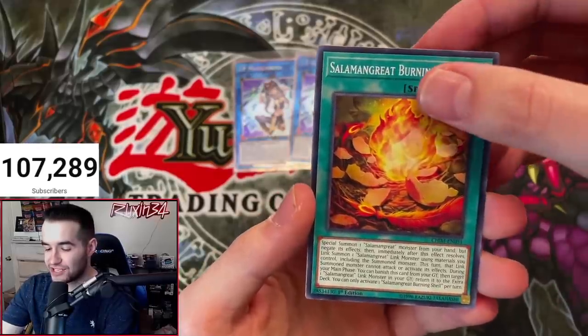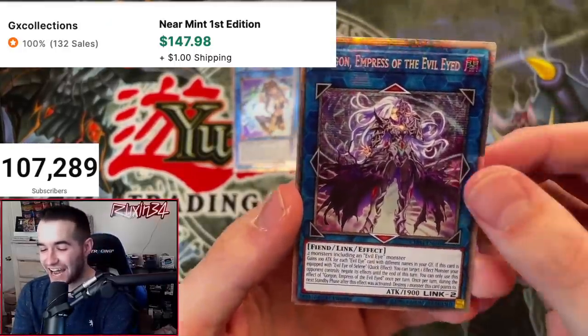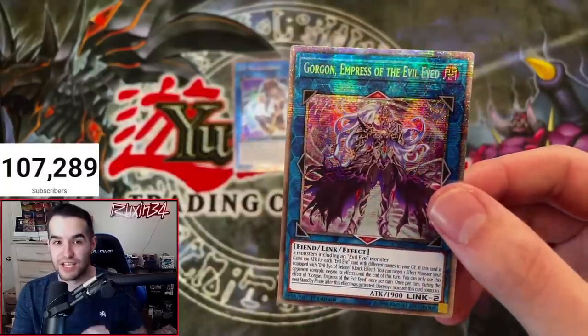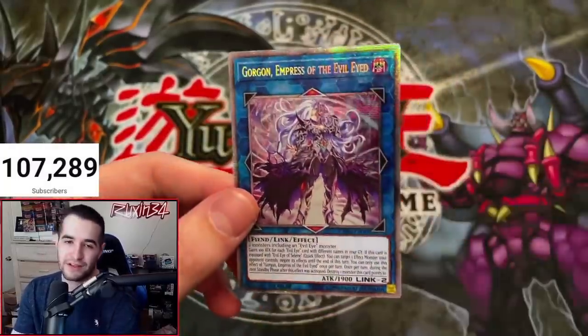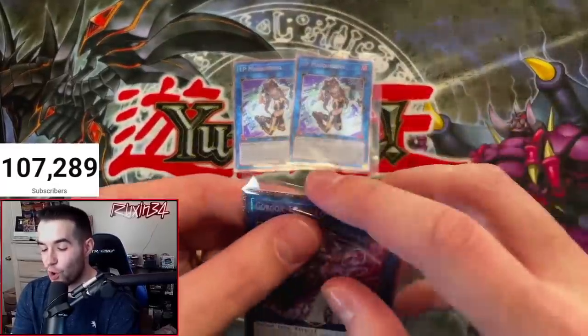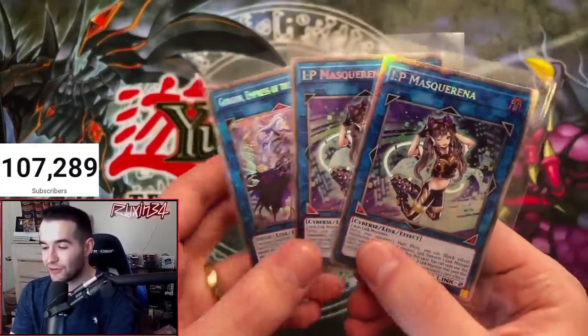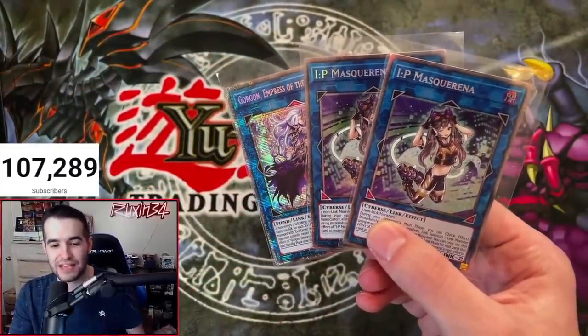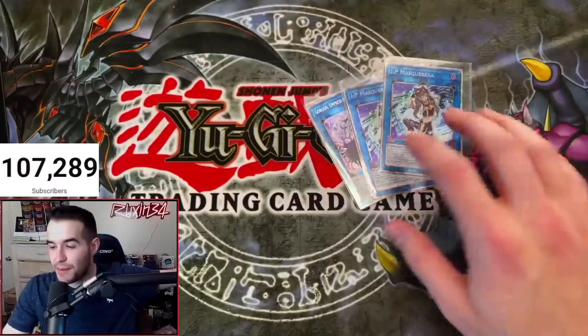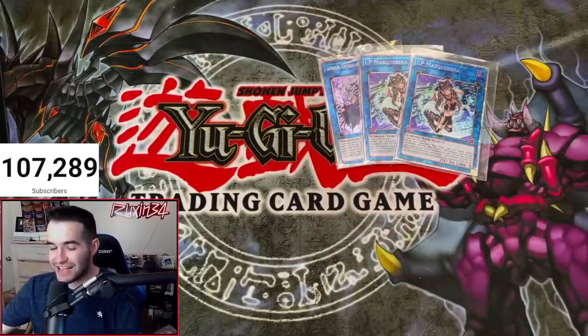Let's go! Oh! It's the Goddess Empress of the Evil Eye. It was a link — I was like, oh my goodness. There are a lot of links, but we will take it — a third Starlight in one case. Double IP and Gorgon Empress of the Evil Eye. What an incredible opening. Thank you guys for coming out on this Monday. The best Monday opening we've ever had. Absolutely insane.